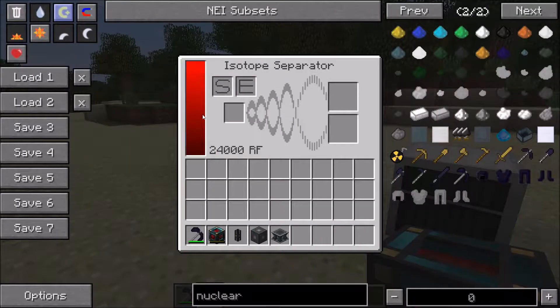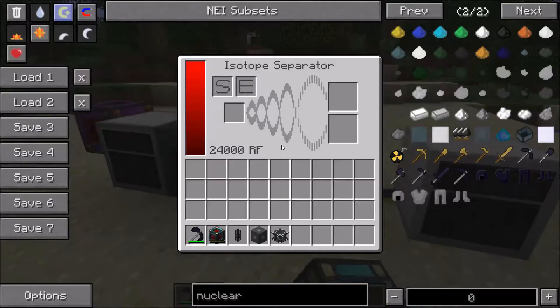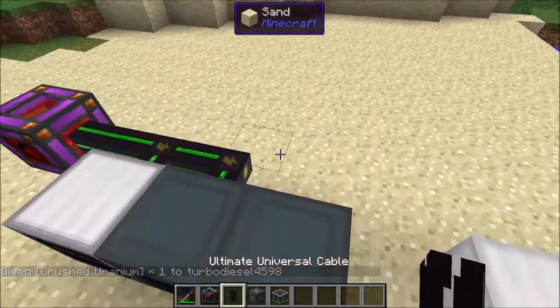Some of the machines were not updating properly — the energy levels weren't updating. So for example, if we get rid of this piece of energy cable here and get ourselves a piece of uranium, this thing used to not update the energy level very well, but now it does, which is good.